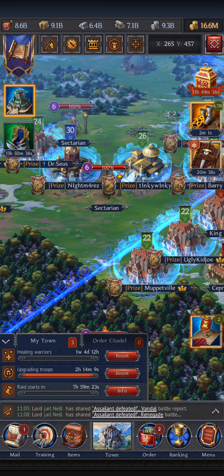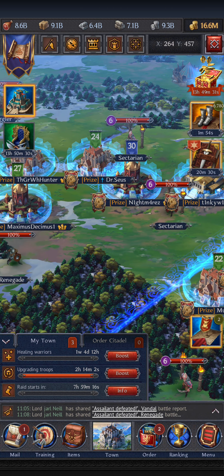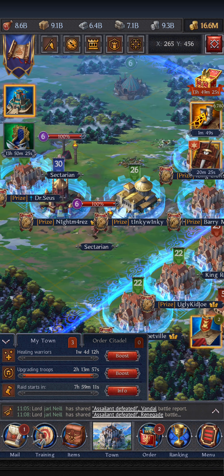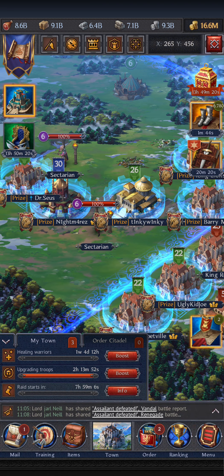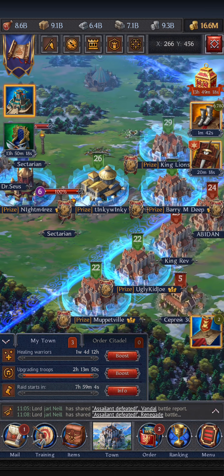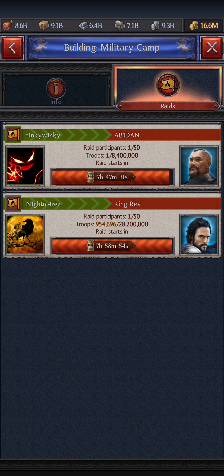Don't forget to shield up first. Relocate next to the person who is creating the raid for the fastest march. If you don't do that, use a boost and boost your way into the raid, so the player who wants to send doesn't have to wait three hours for your march to finally arrive.